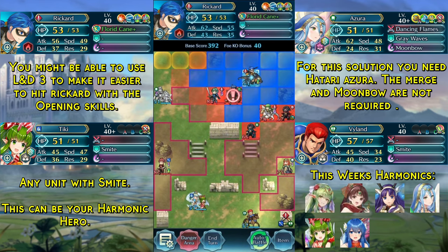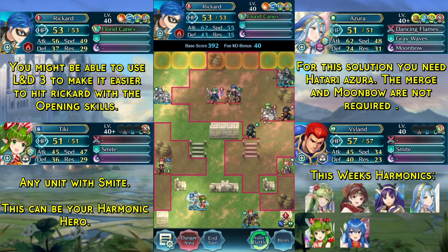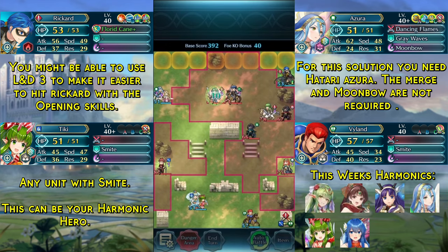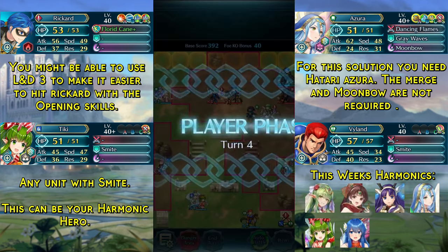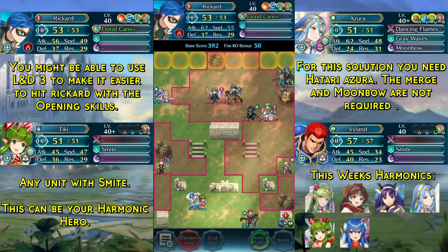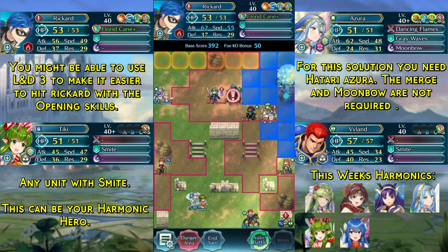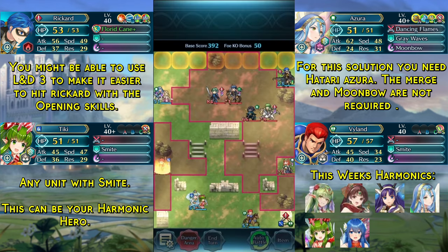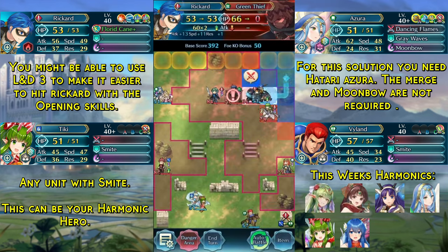On the second try I got it. It hit Rickard, and now we are just going to move to the right, outside of the range of Python, because Python will absolutely destroy you. Now we kill this red thief and immediately use our Canto to move out of the range of Pala again. We end turn — now there is just one thief remaining.